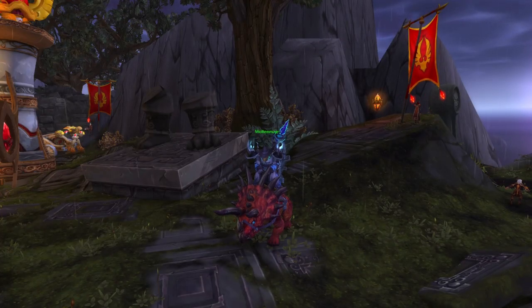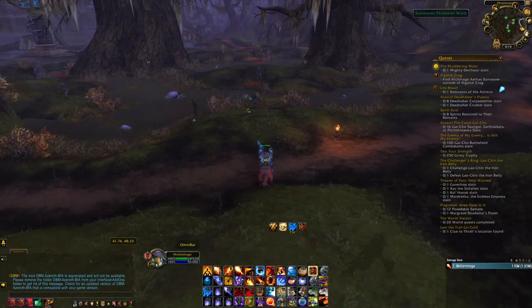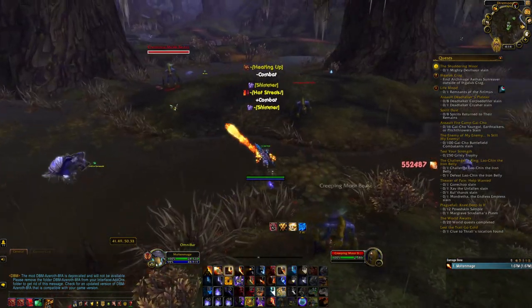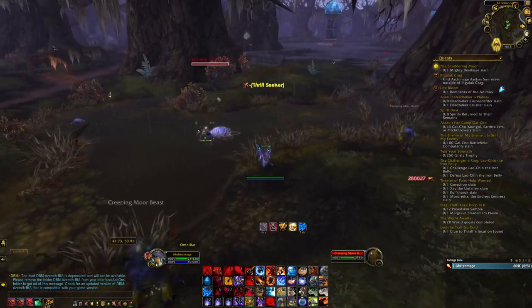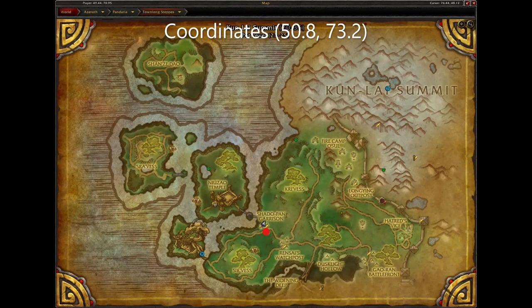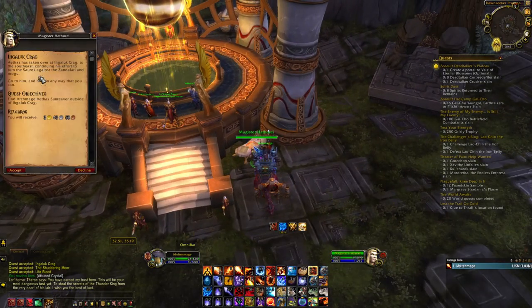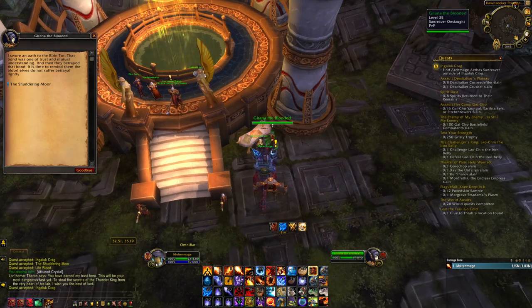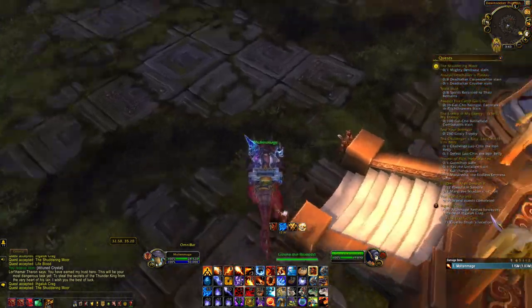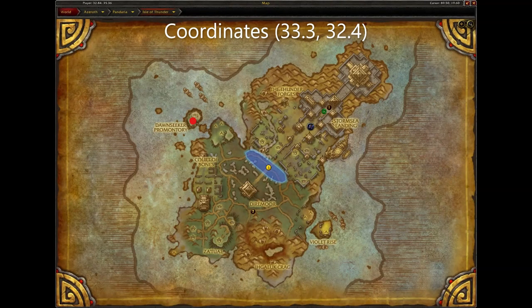Next is the Crimson Primal Direhorn for Horde and the Golden Primal Direhorn for Alliance. On the Horde side, you will need to get exalted with the Sunreaver Onslaught to get the Crimson Direhorn, and on the Alliance side, you will need to get exalted with the Kirin Tor Offensive to get the Golden Direhorn. To get started on the Horde side, you will first need to get the quest The Storm Gathers from Scout Captain Elisa located here in the Townlong Steppes, and on the Alliance side from Barrista Lynore also in Townlong Steppes. Once exalted, you can purchase the Crimson Direhorn from the Sunreaver Quartermaster and the Golden Direhorn from the Kirin Tor Quartermaster, both located on the Isle of Thunder.